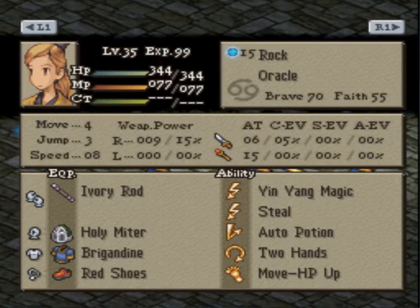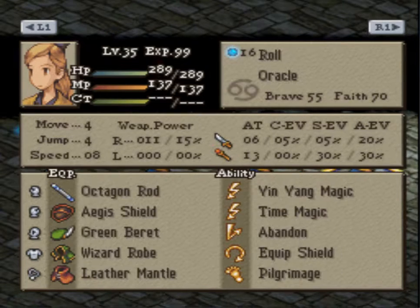This Oracle — the Two Hands Oracle — just big damage from that Ivory Rod, and still has Median Faith at 55 for the random sleeps. And then we have a very minimalist and distract-y Oracle with Abandon and the Age of Shield Leather Mantle — huge emphasis on the Emivade. Octagon Rod for random Frog procs, which is always good, and then Haste-2, Slow-2, Stop, and there might have been one Yin-Yang Magic.